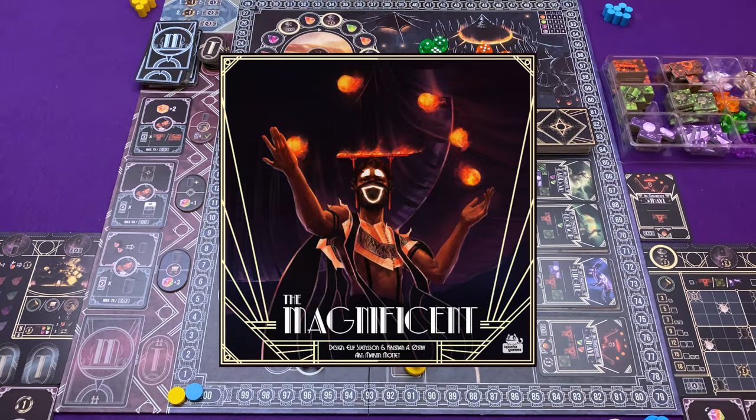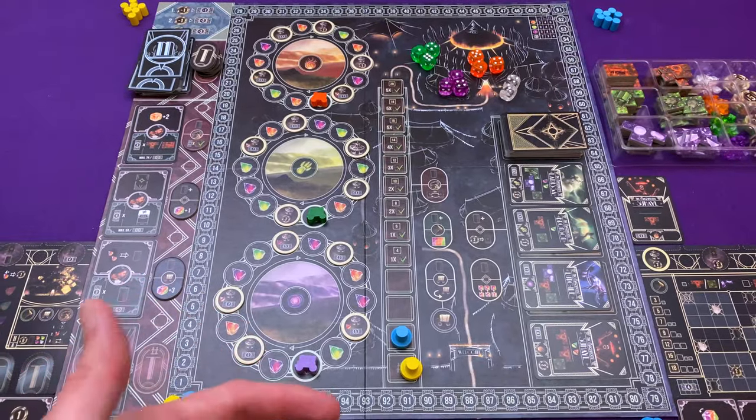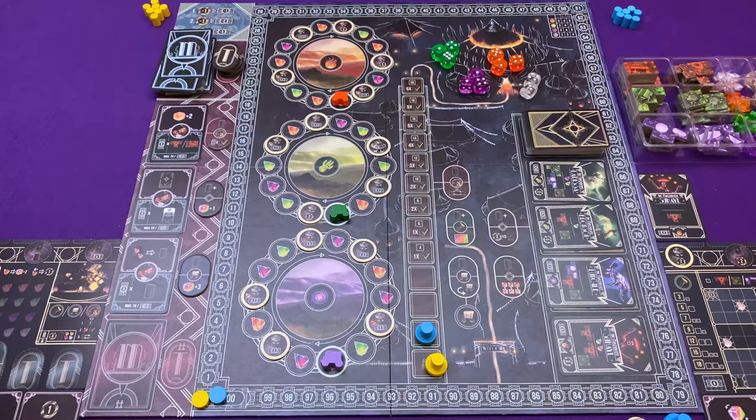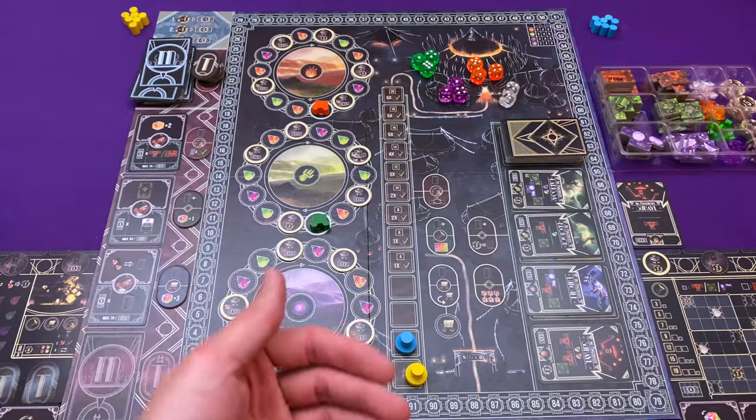Hi everyone, I'm Tom and today I'm going to be playing The Magnificent, which is new from Porta Games. We've done things like Avenue and Santa Maria in the past. This is coming out for Essen 2019 and you can pick it up there. I assume it will be released shortly afterwards as games tend to be.